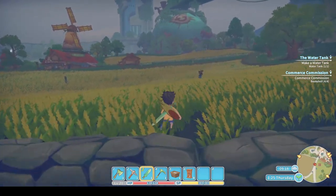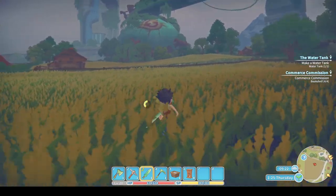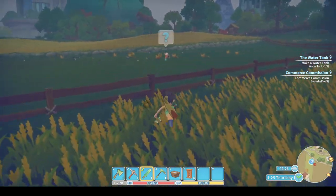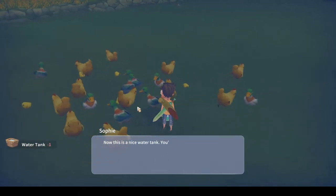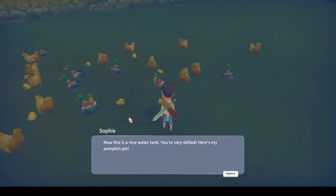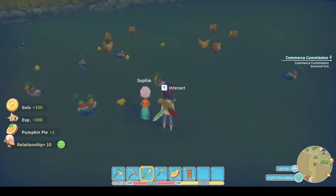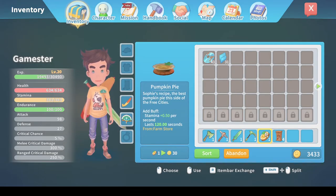Let's go hand in to Sophie first — I don't want to keep her without the water tank. She's feeding all the chickens. 'Now this is a nice water tank. You're very skilled. Here's my pumpkin pie.' Why thank you Sophie! We've got 300 experience, 100 coins, pumpkin pie, and 10 relationship. Pumpkin pie will give me stamina regen for two minutes — nice, very nice.